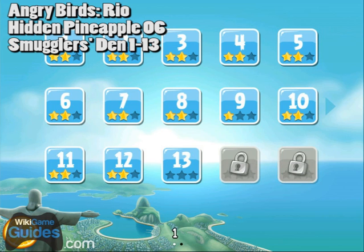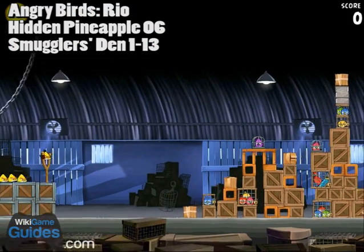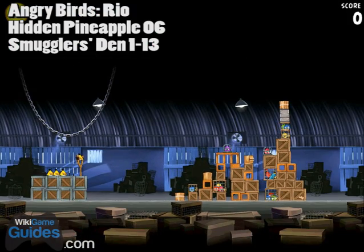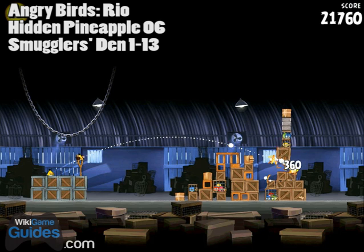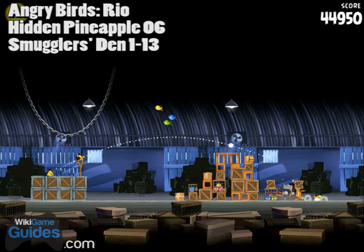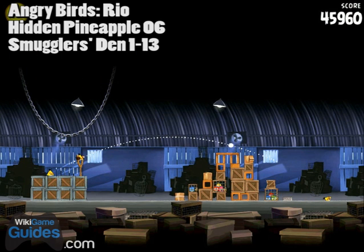Hidden pineapple number six is located on level 1-13. This one's a little tricky to see. If you zoom out you can see it's in the lower right hand corner at the bottom of this tower. At the top of the tower there are a couple of stones, so if you shoot kind of at the middle of it the stones will fall and you can usually get them to break most if not all the boxes and get you that golden pineapple. Kind of tricky but not too bad.